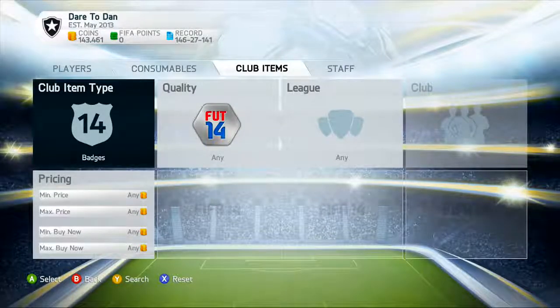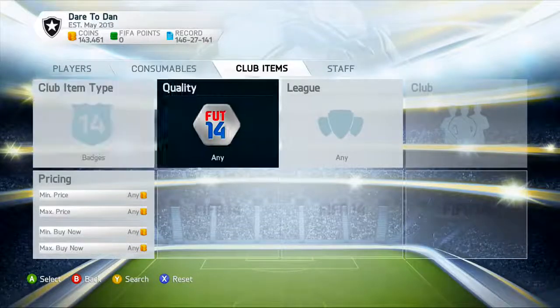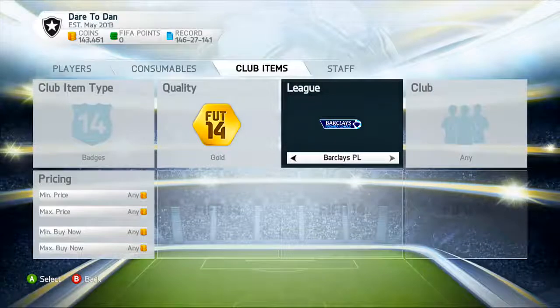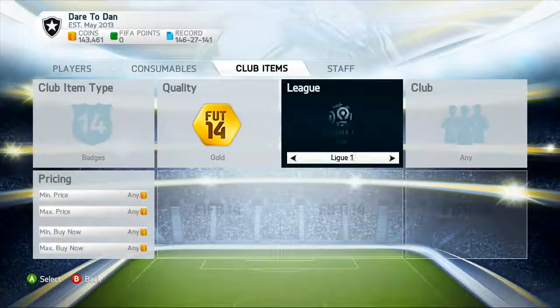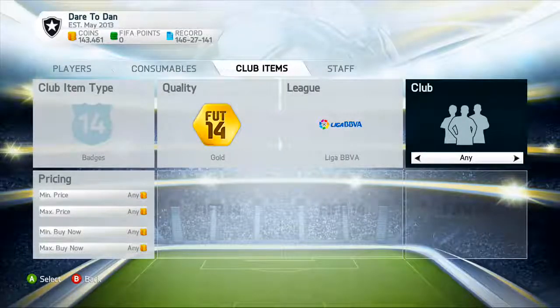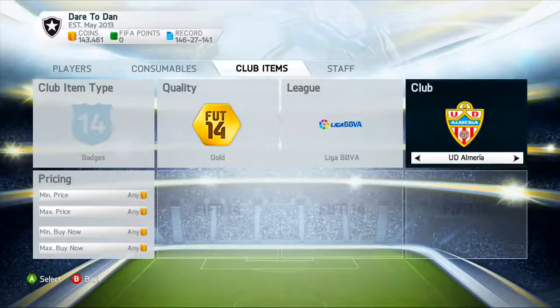What we want to do is go to Club Items and Badges, then go to Gold. We want the main leagues: Barclays Premier League, League One, but only use PSG, Serie A, Bundesliga, and Liga BBVA. For this example I'm going to use Liga BBVA, and for clubs you can use Barcelona, Atletico Madrid, and Real Madrid — the top three teams in that league.